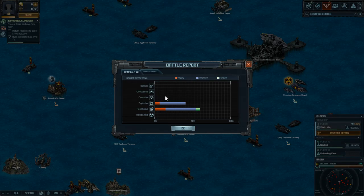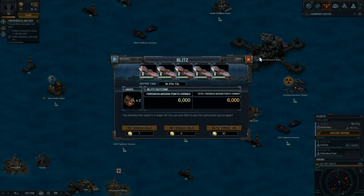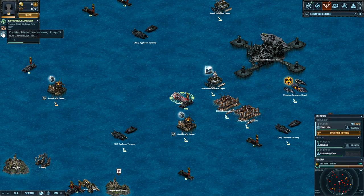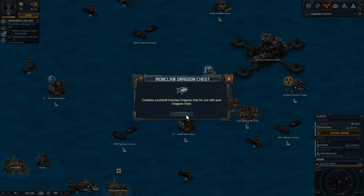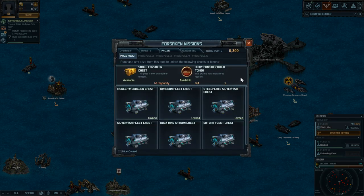I have 6,000 points. Going into the Forsaken Mission prize store, in prize pool one there's a whole bunch of chests — you should get all of these. They give you free ships you can use to complete the beginner campaigns. I already talked about this in a separate video, but definitely get all of these things on day one. This chest from prize pool one has a one-hour research token — it isn't great, but just get it, there's no reason not to. As for the punishable tokens, skip over those.